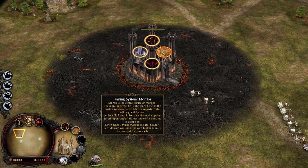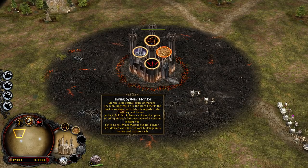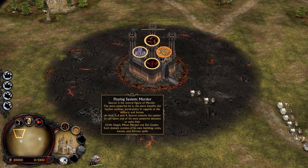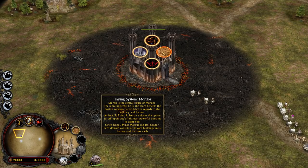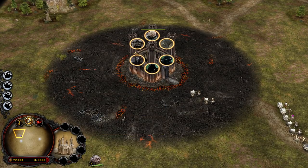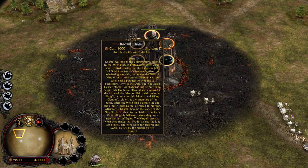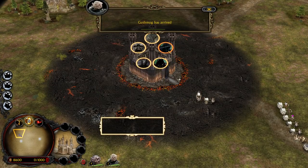Let's click on the fortress. The playing system for Mordor: Sauron is the central figure of Mordor; the more powerful he is, the more benefits the faction receives, particularly in regards to the military and heroes. At level 3, 6, and 9, Sauron unlocks the option to call upon one of his most powerful domains to assist him — Cirith Ungol, Minas Morgul, and Dol Guldur. Each domain consists of its own buildings, units, heroes, and fortress spells. That sounds promising. We also have the chance to recruit plenty of new heroes, like Gothmog, for example. And in this map you can recruit them in a few seconds, which is pretty time-saving.